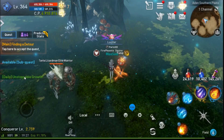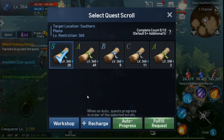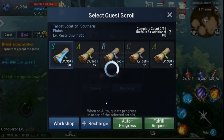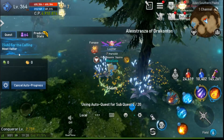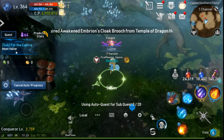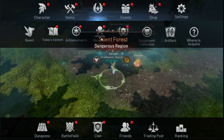The first option for free-to-play is going to be through the S-grade scrolls. When you're doing the S-grade scrolls you're going to get a random card that populates per quest, so you're actually going to get a card per quest or multiple cards.